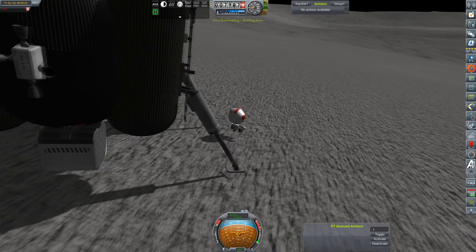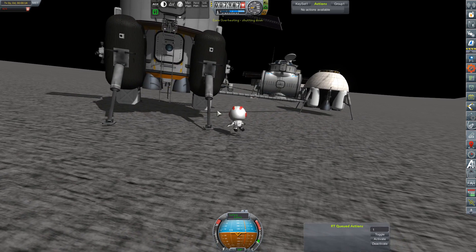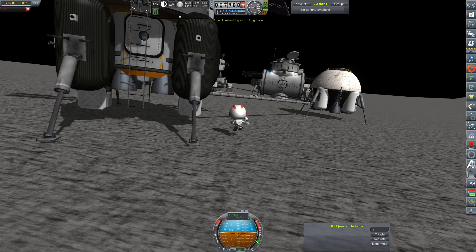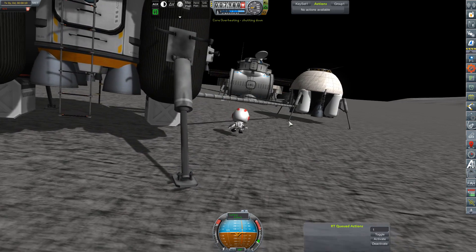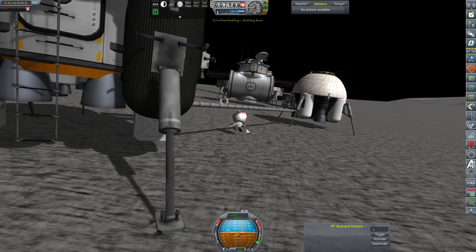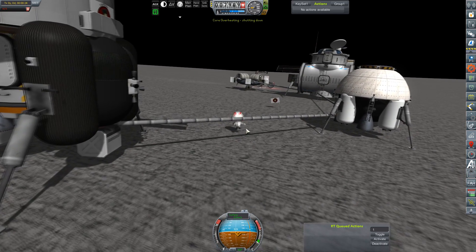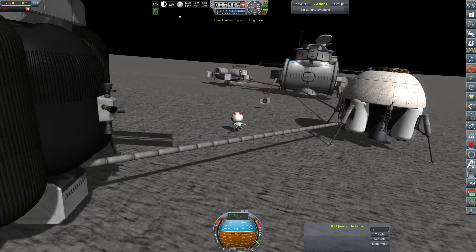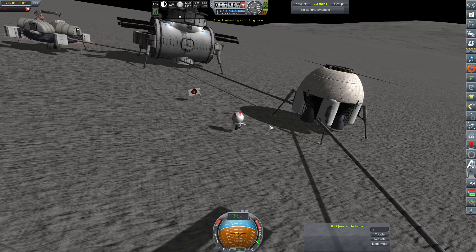Or we can send out a resupply with new scientific instruments and a new method of gathering information from biomes, which I think would be super interesting, however costly. I'm totally willing to do it. Also our core is overheating and something is shutting down, but no clue as to what. We're just going to ignore it because it hasn't exploded anything yet, although I probably should have turned off temperature settings before loading this. I have a feeling that the RTG thermal bug is what cost us our rover.